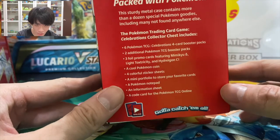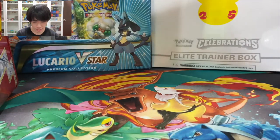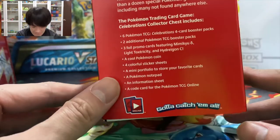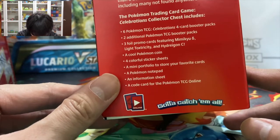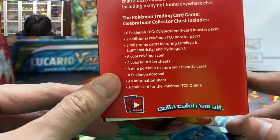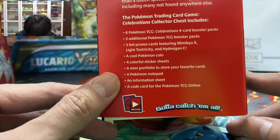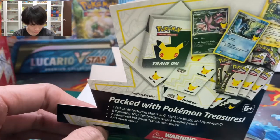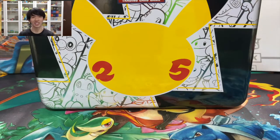This is the Collector's Chest — it is a very nice box. You can actually totally keep it; I will totally keep this somewhere on my table. Seriously, it's a very nice box. So it counts as six Celebrations packs, two additional Pokemon TCG poster packs, three foil promo cards, a cool Pokemon card, a mini portfolio to store cards, a Pokemon notepad, an information sheet, and a code card.